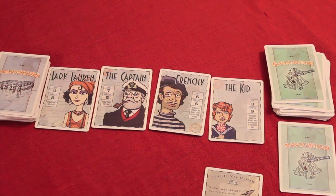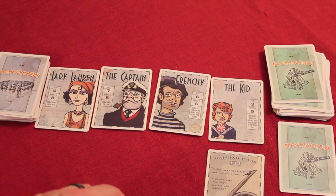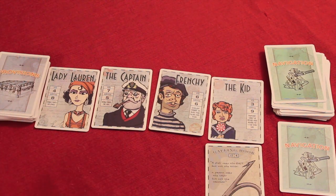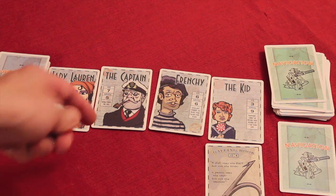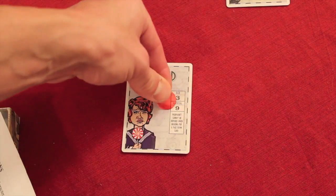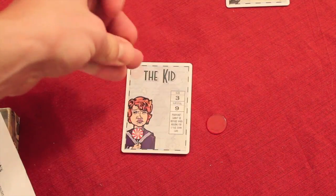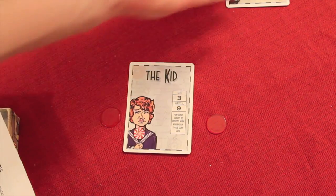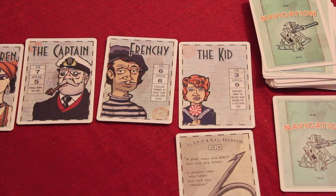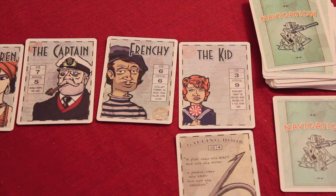Another action you can take is mugging someone. You can take any face-up card in front of somebody or a random card from their hand. If the person lets the mug happen, your turn is over. But they can choose to fight against the mug and trigger a fight. When you row or fight during the round, you mark it on your own character card — a red marker to the right for rowing, to the left for fighting. At the end of the round, we know who's fought and who has rowed. Some cards also allow you to play special actions.